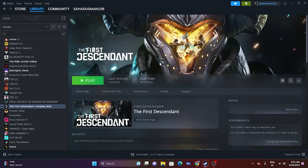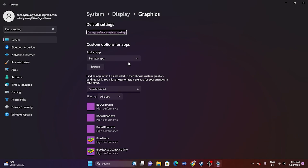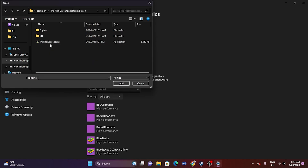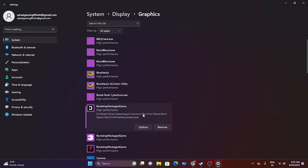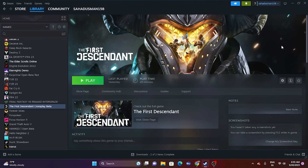Next, run the game on your dedicated graphics card. Go to Graphics Settings in Windows search, scroll down and find The First Descendant — if it's not there, click Browse and navigate to LocalDisk > Steam > SteamApps > Common > The First Descendant Steam Beta, select it, and add it. Then click Options and set it to High Performance. Click Save, close, and try launching the game.